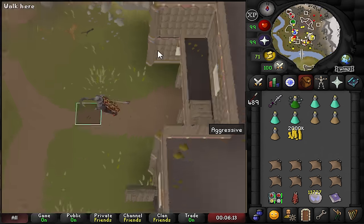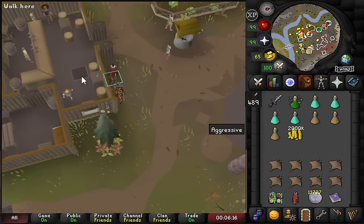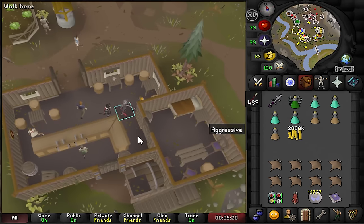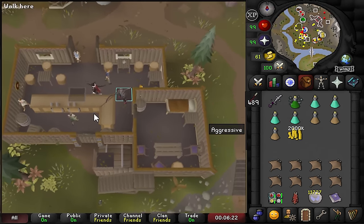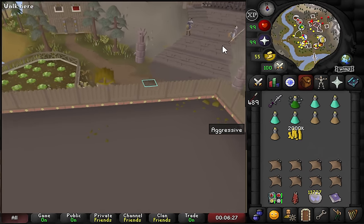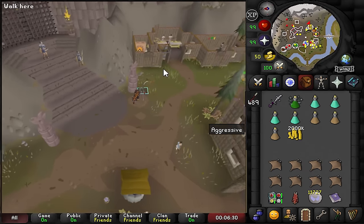We can actually get flax on our Varlamore account! With a spinning wheel I can make bowstrings, and therefore make better bows — that is big news for my Varlamore account. There's a little trade here, nothing crazy in the shop, and a little cabbage field.